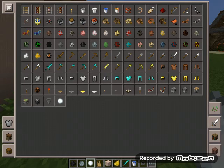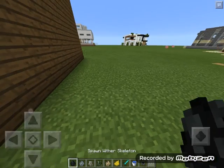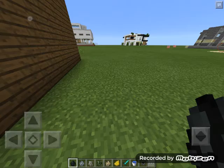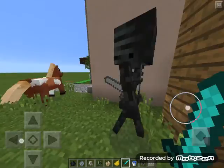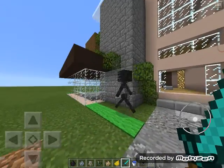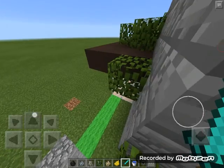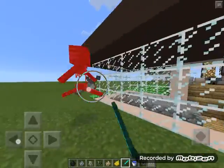Now it's time for the new mobs — some of them we knew from before, but some are new. Starting off, you know this guy — he's the Wither Skeleton, probably the worst mob in the game because if he tries to kill you and you have no armor you're in serious trouble.